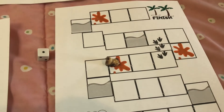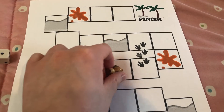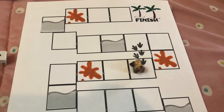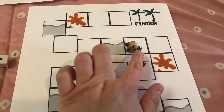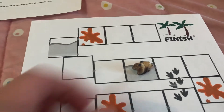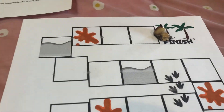We also have lava spills — if you land in a lava spill at the end of your turn, you get to slide ahead one space. If you end your turn on the footprints square, you get to jump ahead three spaces and start your next turn from that spot. Whatever player lands their piece on the Oasis first is the winner.